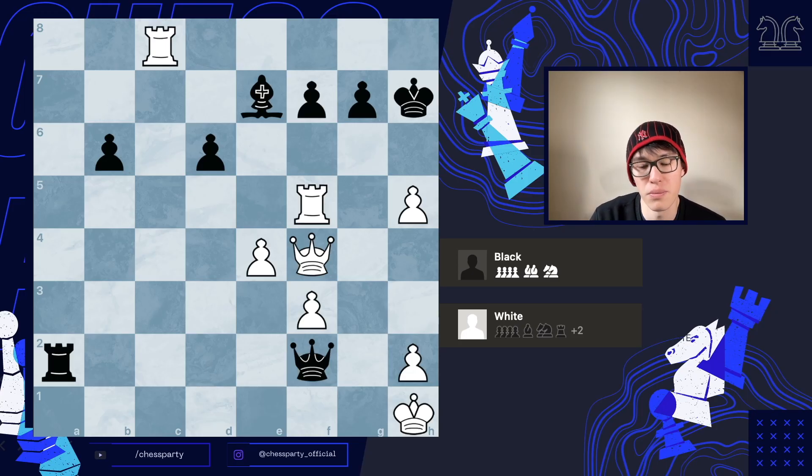Hi everyone. Today we're going to be looking at Magnus' game against Karjakin in the 2016 World Championship match. Magnus was playing the white pieces here and he played the absolute best move to win the game. It's white to move and checkmate in two moves. I'll give you a couple of seconds.